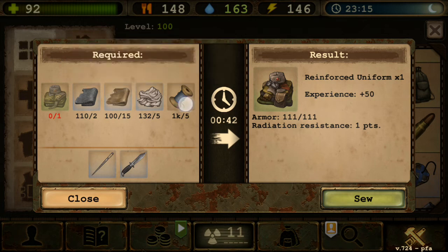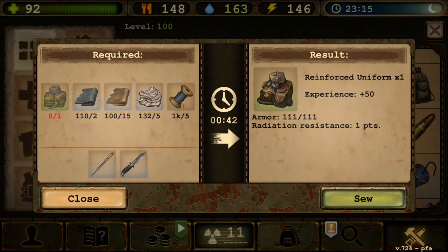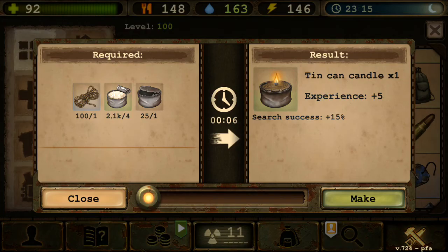The reinforced uniform requires 15 washing powder plus other materials — leather 15 of them — cloth 5 and thread 5. It might be great for early game but I'm not entirely sure.